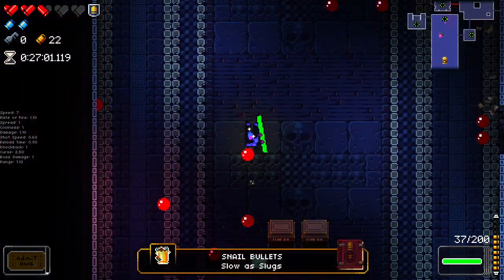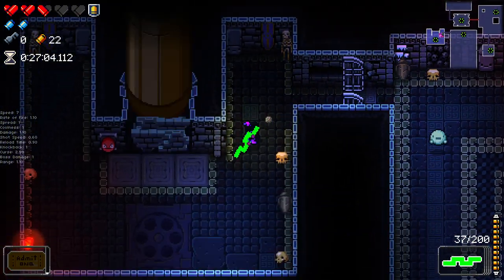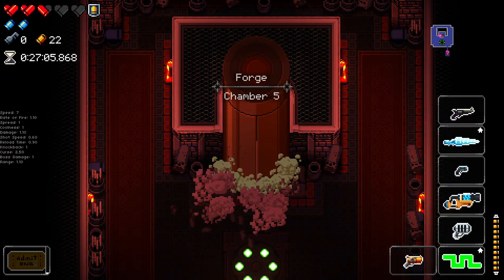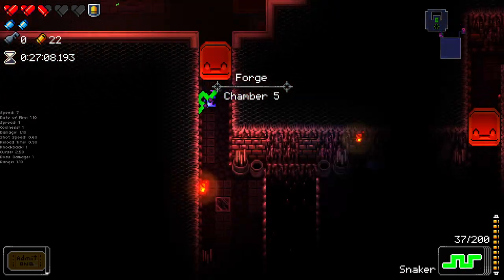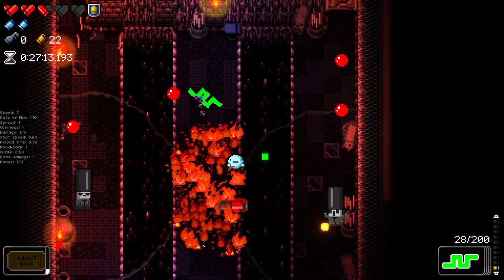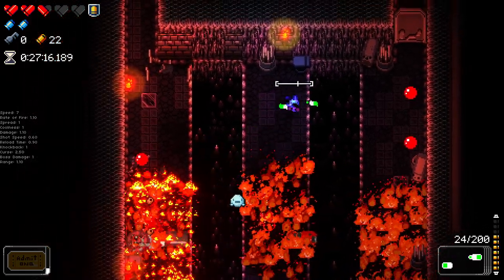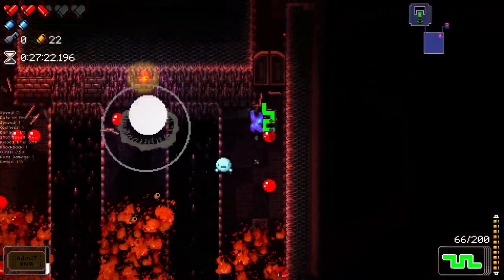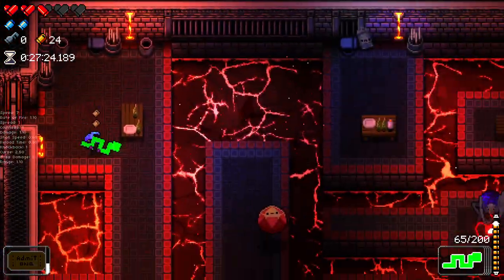Snail bullets is pretty good. We actually got quite a lot of healing there as well — nice. To the next floor. That was pretty good stuff. Not really got much in the vacuum gun — I need to be sucking up more fellas to be honest. Fill that bad boy up a little bit because it's actually a very very strong weapon. Still not found a single secret room, but at this point I've kind of given up trying.